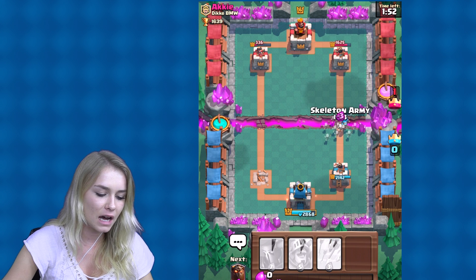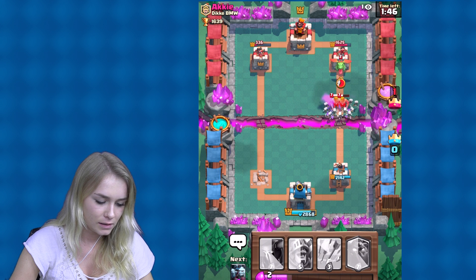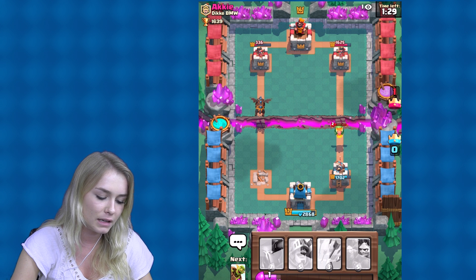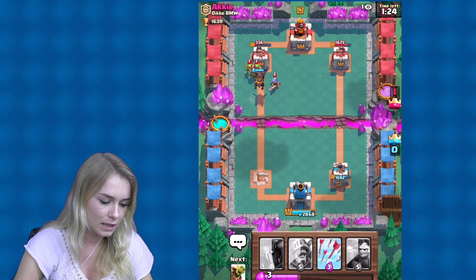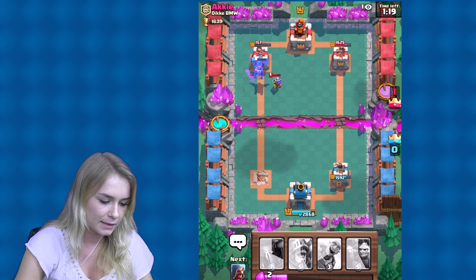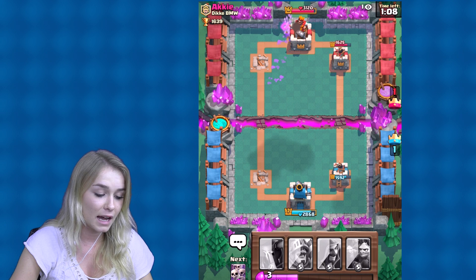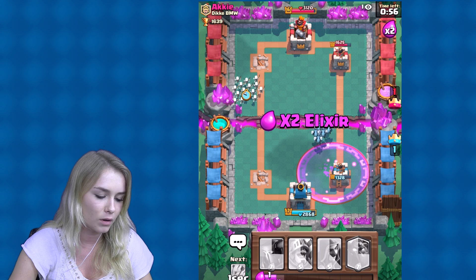Let's put a skeleton army down there and try to focus on this tower. This is scary, guys. Let's put another lava hound on the other side and wait till I can get the minion horde. He died before that — that's a good thing, guys. Let's get the arrows and shoot them down. Please kill him — yes! And they're dead. The lava hound is actually super good. Let's keep on firing back towards the big tower because I want to win.